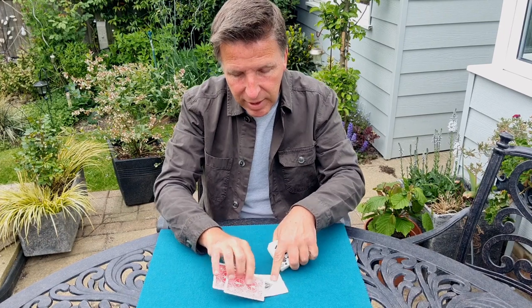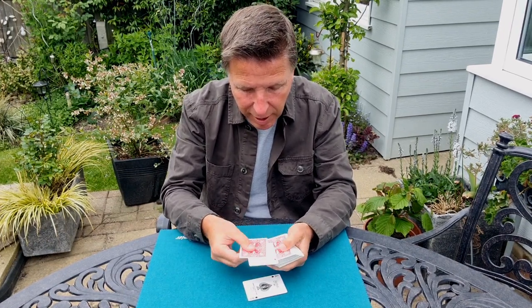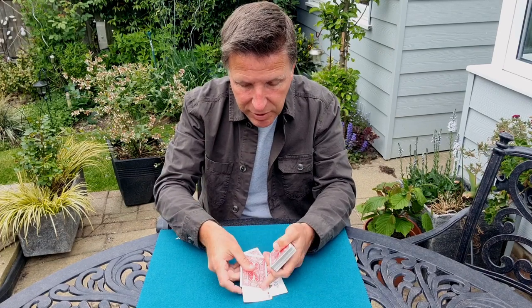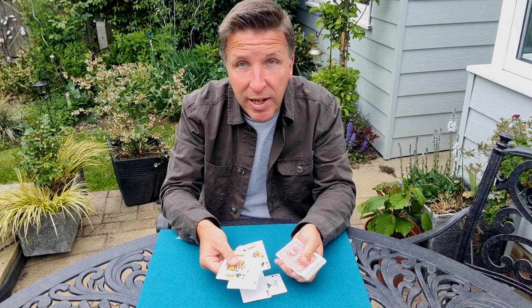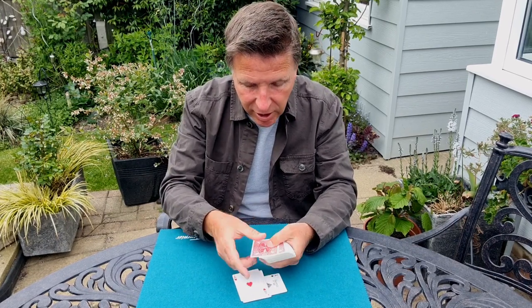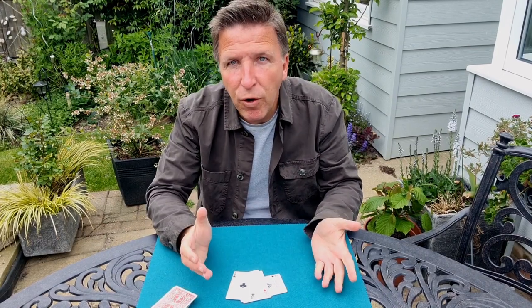That's the leader. I'll do it with the Kings face up, then turn them face down. Instantly they capture a card — the Ace of Diamonds. That's the second Ace. Let's do it again with the third Ace. I should be able to get the Ace of Hearts, and there it is. And then the last one is the Ace of Clubs.